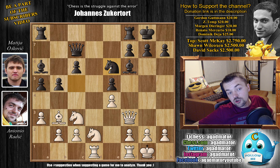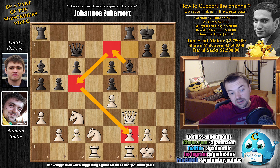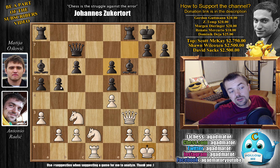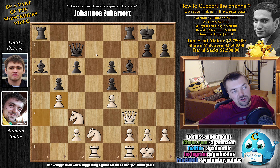He went knight to e6, and I decided to trade there — bishop captures, he played f captures. Yes, his pawns are doubled, but he will have very strong pressure along the f-file and will most definitely reroute the bishop to c5, from where the f2 pawn will be under attack. I didn't want to allow b4, so I played b4 myself to stop this plan altogether. He does have the bishop pair, which I prefer to keep if I can, but I didn't find a way to avoid trading my own bishop pair. He played a captures, I played a captures.